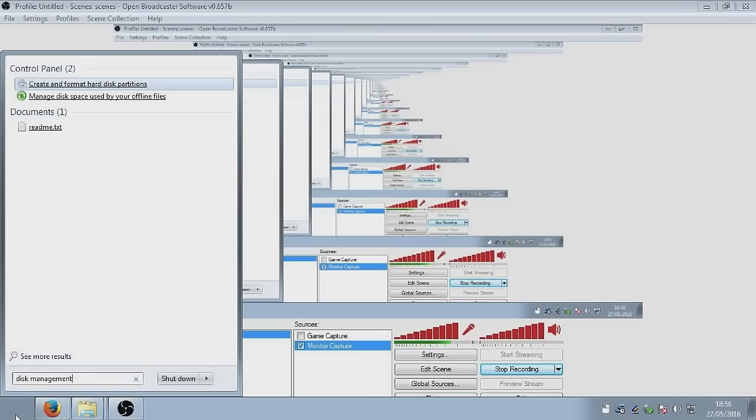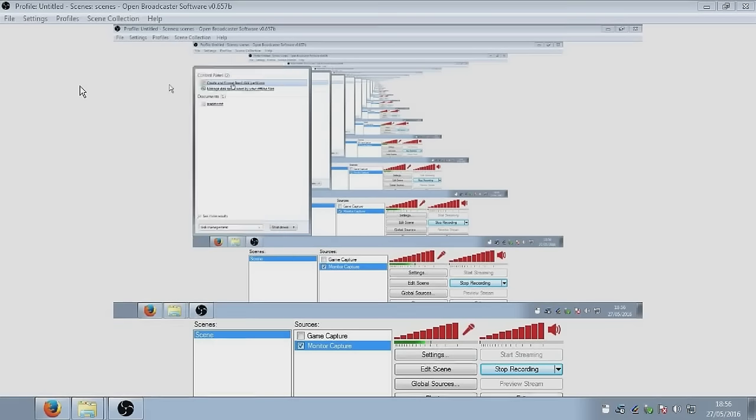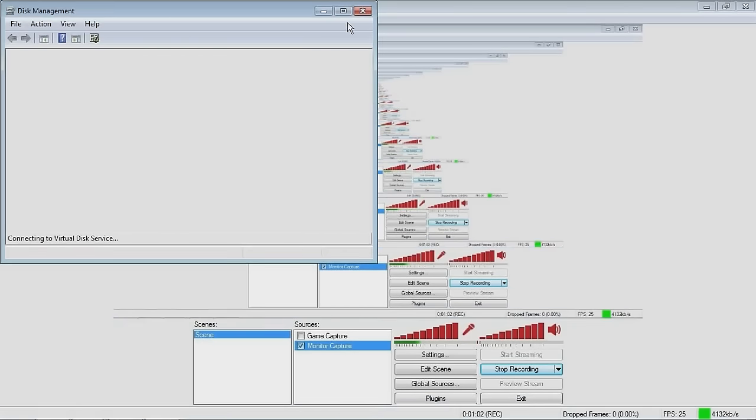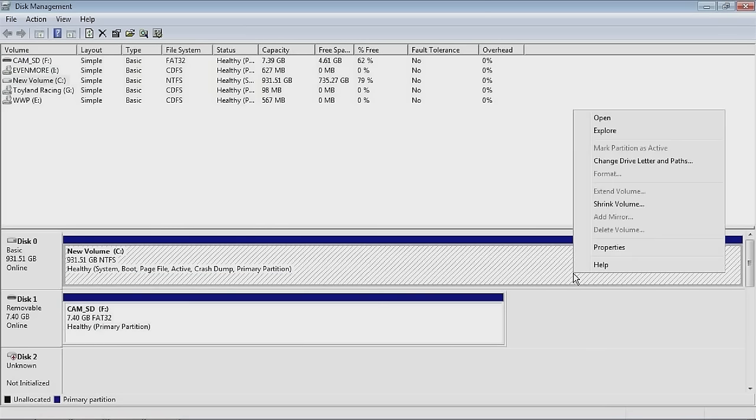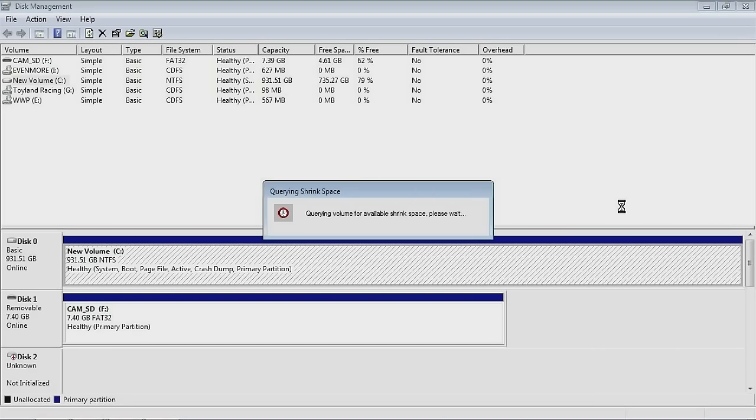First of all, I'm going to create a partition on my disk where I can install Windows XP. Let's bring this up — this is where I'm going to create a new partition on my disk where Windows XP is going to be installed. I'm going to go onto my main disk here and do Shrink Volume.